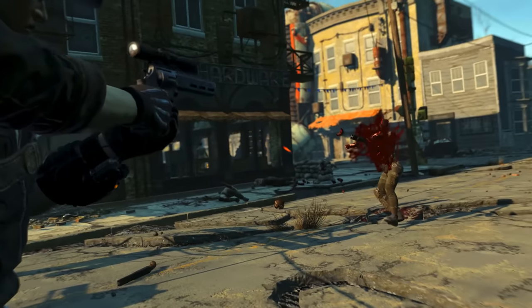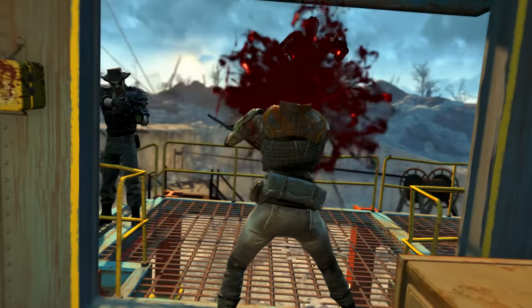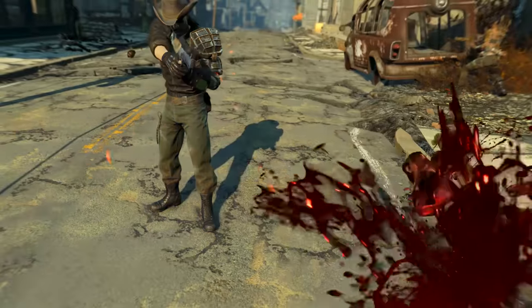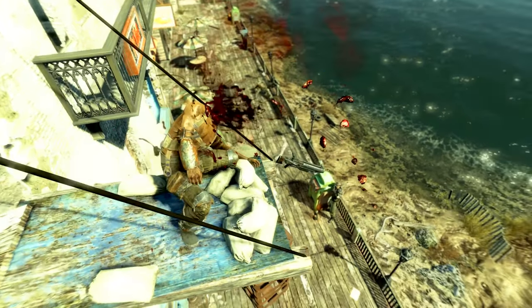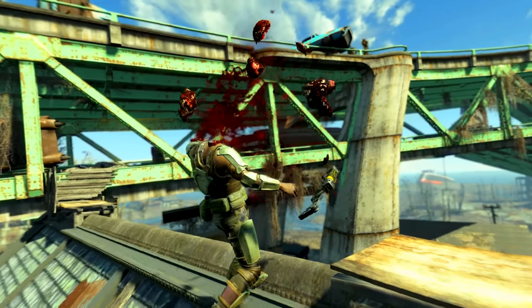Welcome back ladies and gentlemen to Fallout 4, my name's Camel and this video is going to be a walkthrough guide in which I will show you how to find and hopefully use to the best of its abilities the unique .44 Magnum known as Kellogg's pistol. This gun is acquired during the main quest, so if you don't want any of that spoiled, don't watch.